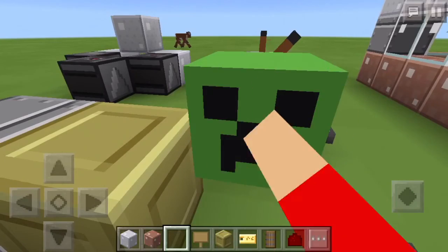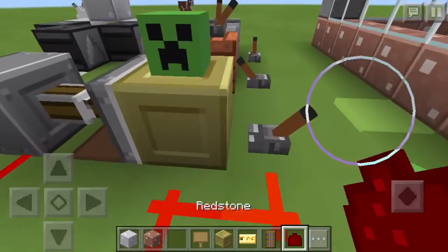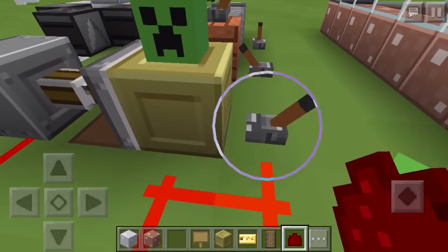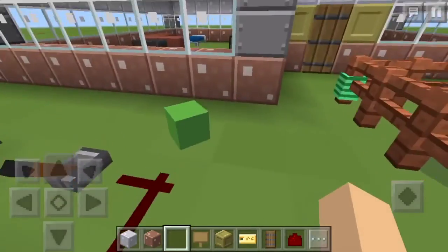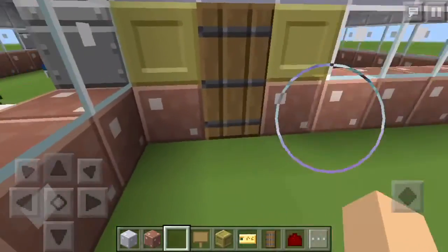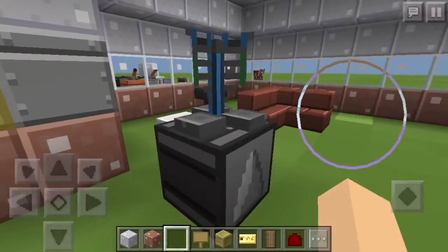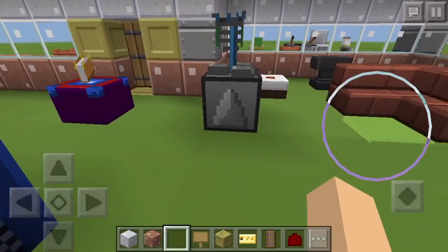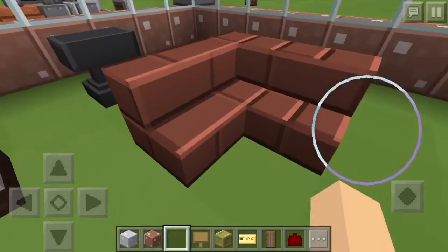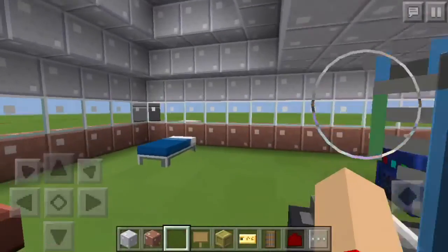In this texture pack, end stone looks like bronze. And look at that awesome creeper head! This is the plastic texture pack — like I mentioned in the last video, I said I would get this texture pack. It looks really cool, like the controls to the TARDIS. And I've got a nice little seating area — this was just the first few things I did.